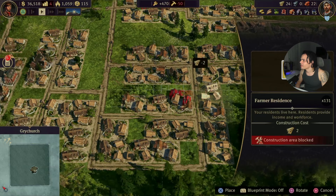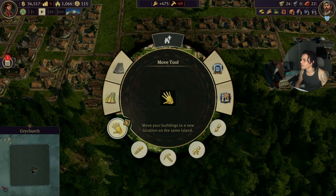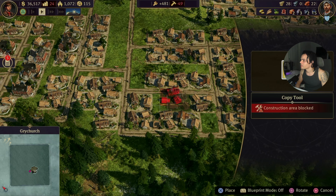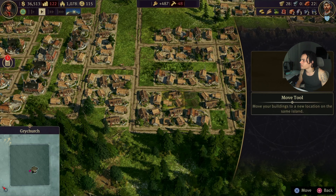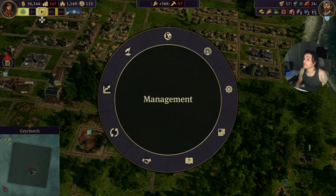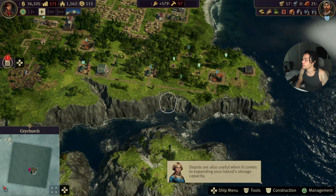All right, there we go. Put that there. That is perfect. I'm not gonna lie, that looks kind of crazy. We're gonna go ahead and move this over. Let's see how our money's doing now. Let's go ahead and fast forward this a little bit. Somehow, we're still losing money.